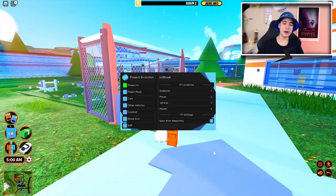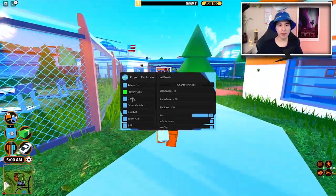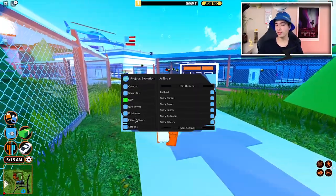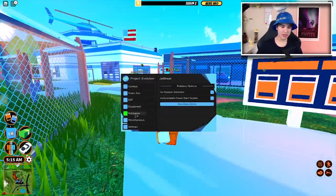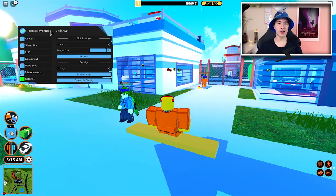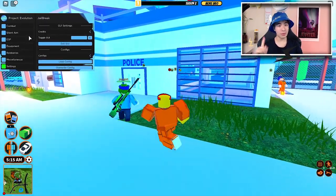Here we are. We have a few options like teleports, player mods, cars, other vehicles, combat, silent aim, ESP, equipment, robberies, miscellaneous, and settings. Lots of options for this GUI and lots of them are pretty useful too.